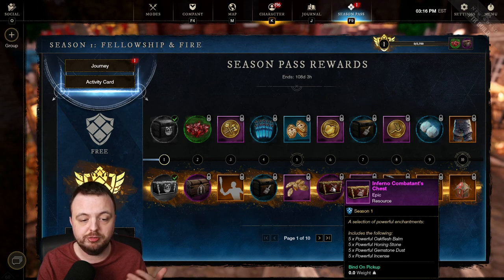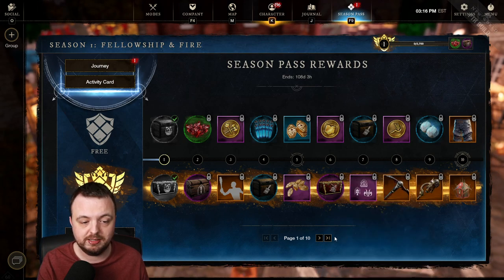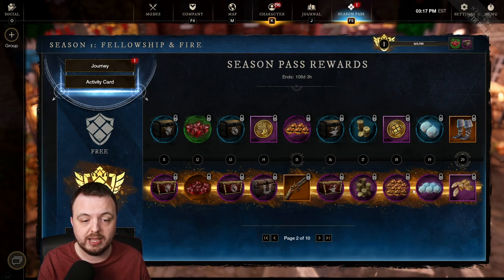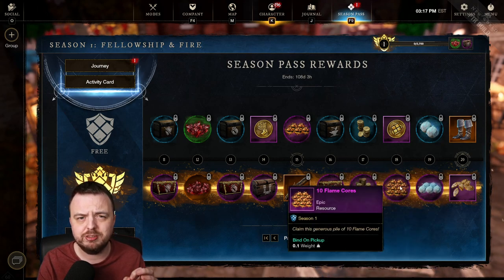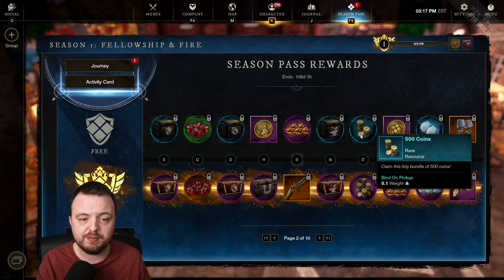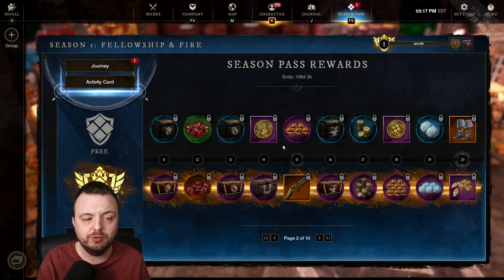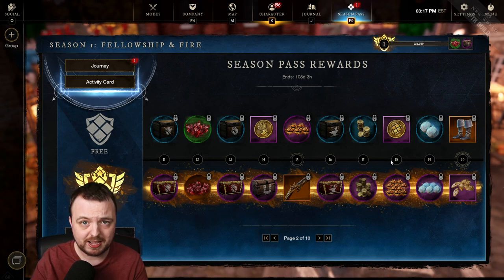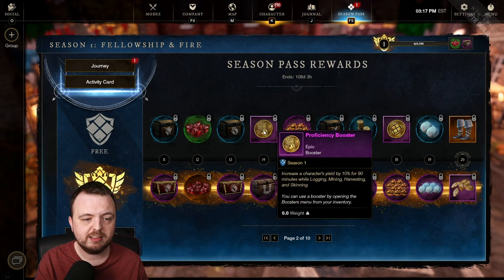It gets more interesting with some rewards including in-game consumables like gemstone dust and honing stones. Further along you get Asmodeum and similar high-value materials, as well as flame cores tied to a human trophy. You also get gold — 500 gold here, and 3,000 gold later — so you're effectively paying to earn more gold as you progress. You can debate whether that's pay-to-win, but for me it is, even if it's not that severe.